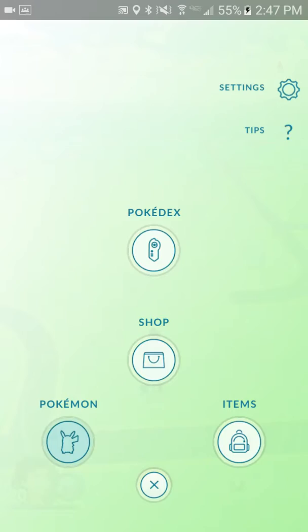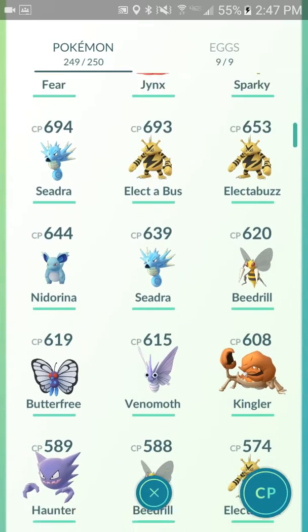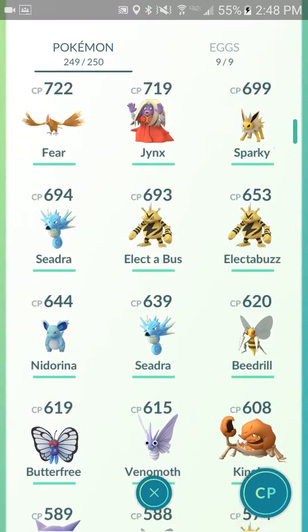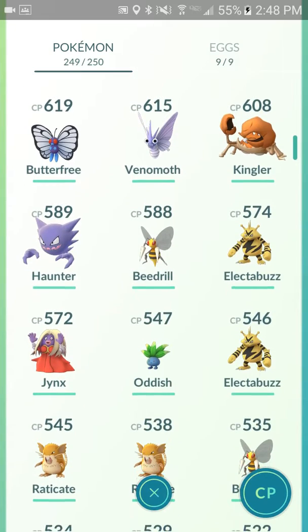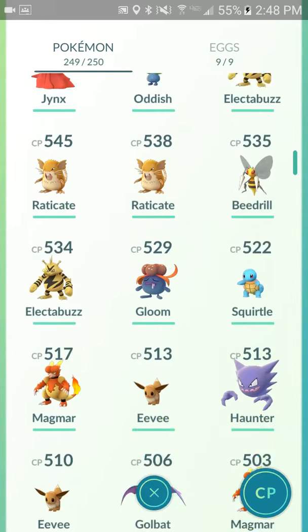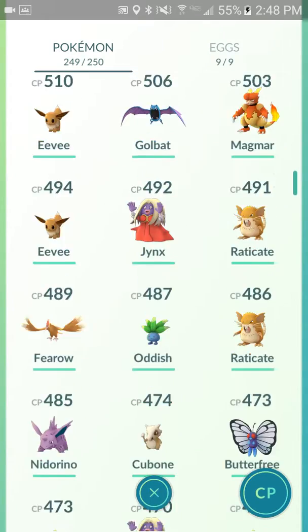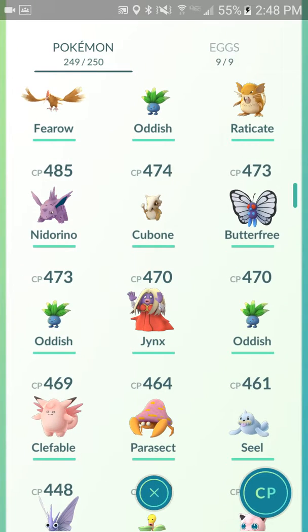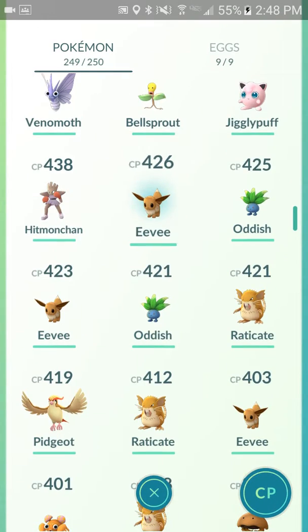Let's go into our Pokemon tab and scroll down. Nidorina — she's 47 out of 100. We have Haunter which is 86 out of 100. That will be coming soon. We have Gloom which is 75 out of 100 — that will be coming soon too. Nidorino is 42 out of 100, probably not going to come soon. We have Seal which is probably going to come soon.